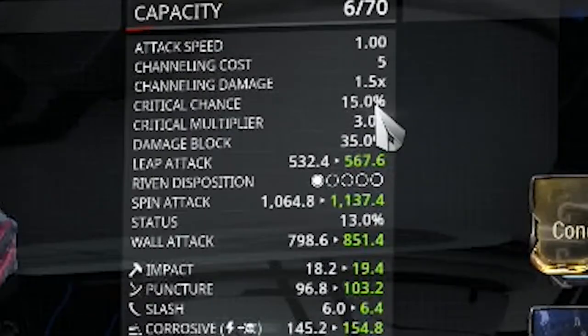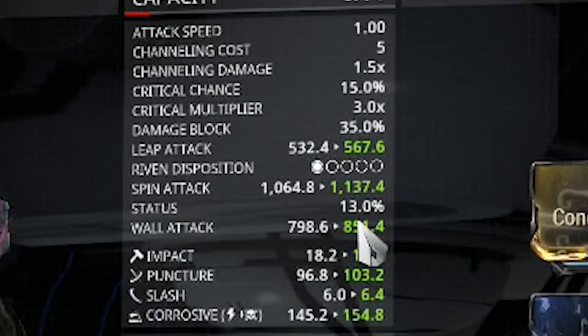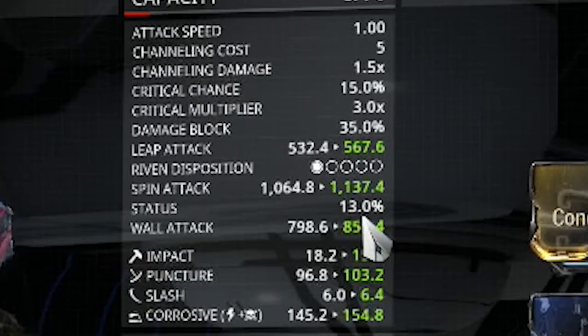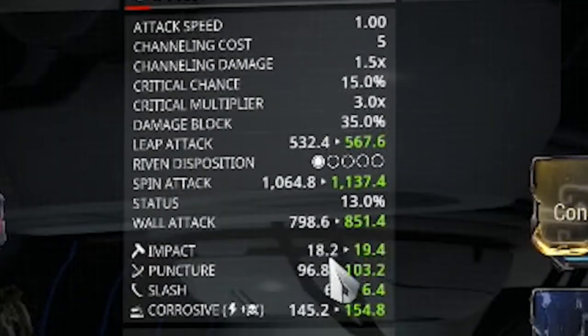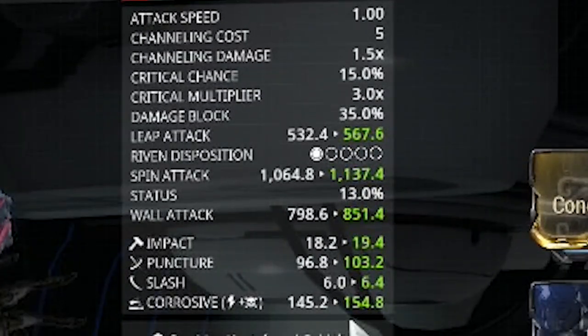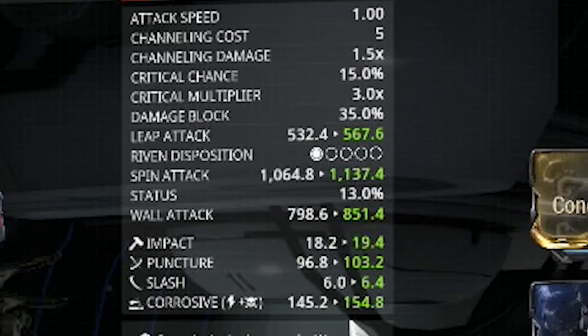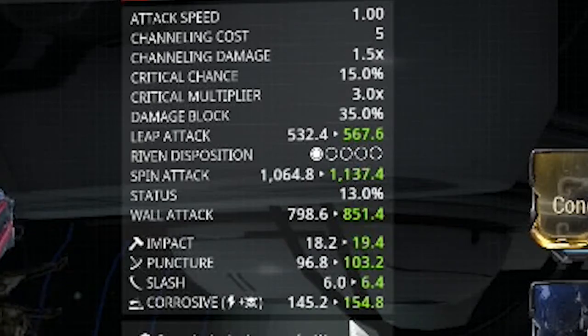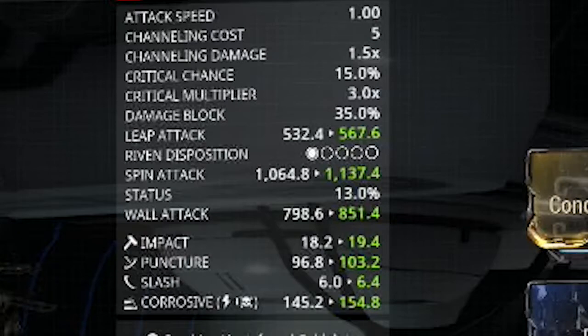Looking at the stats: crit chance is 15% base — really terrible, I know — and status chance is 13% base, also really terrible. But Blood Rush and Weeping Wounds fix that, so don't worry about it. The main thing I wanted was corrosive. You can choose whatever status you want depending on the mob type, but I usually run corrosive because I fight Grineer a lot, and ripping a mob's armor apart is probably the most beneficial thing you can do in this game.